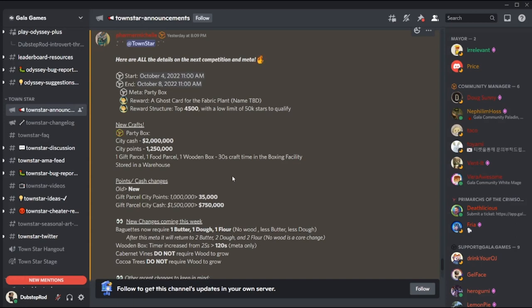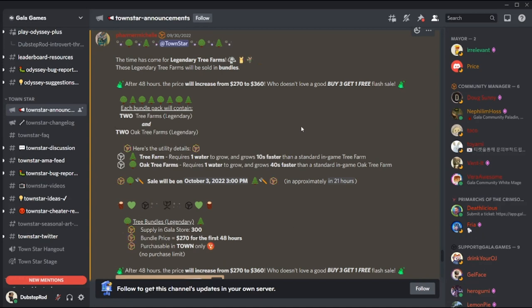Moving on, there are two new NFTs coming to Townstar: the legendary tree farm and the legendary oak tree farm. These will first be sold in a bundle which comes with two of each, for a total of four NFTs. They will be sold on the Gala Games store on October 3rd, 2022.